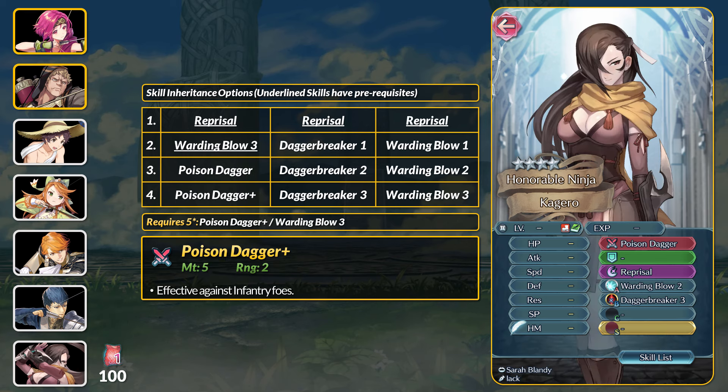Last up is Kagado. At 4 stars you can get Reprisal and Dagger Breaker 3 — reminder, Dagger Breaker only works against colorless daggers. At 5 stars you can get Warding Blow 3 if you want it, and at least somewhat interesting, the Poison Dagger. It's effective against infantry but with a still hilarious 5 might. The devs don't really want to touch this weapon again, but if you do want infantry-effective attacks, you can try to get Legendary or Summer female units.